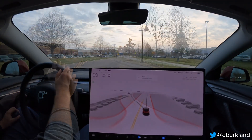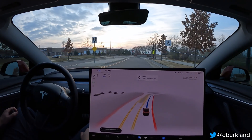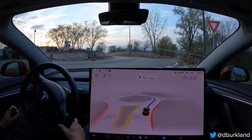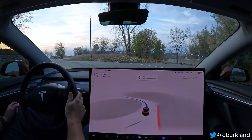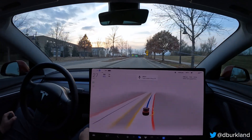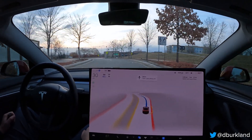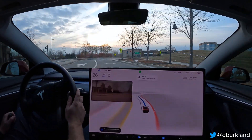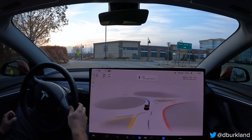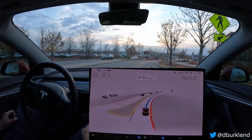Alright, this is attempt number six. Good smooth deceleration as we enter the first roundabout — no issues, stayed plenty far away from the curbs. On the last roundabout, we're in the wrong lane again, signaling to get back over — doing it very, very late. But we stayed away from the curb. Honestly, that wasn't terrible. Minus the lane selection issues, that was a reasonable run.